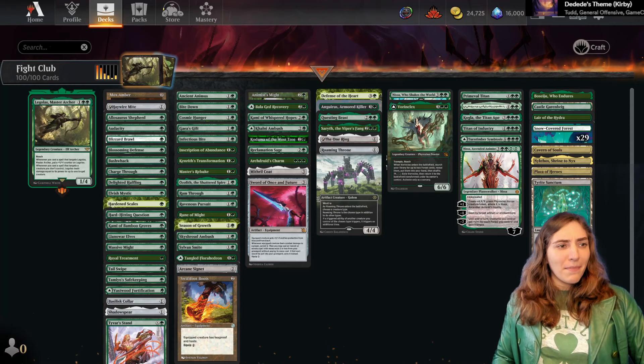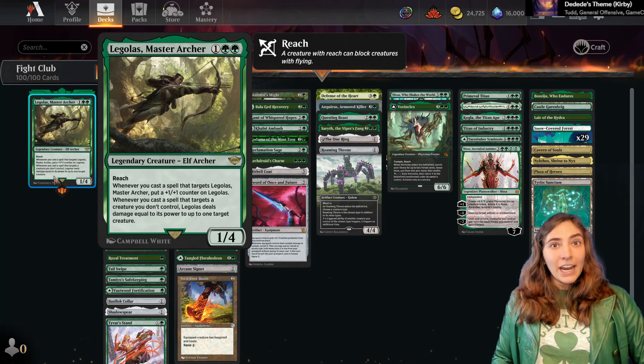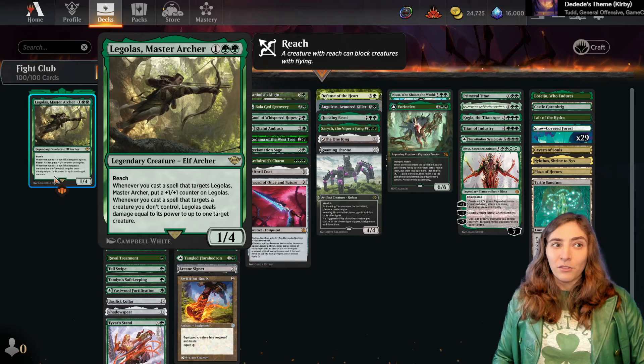This is a mono-green deck that cares about targeting your Legolas and your opponent's creatures. If you cast a spell that targets Legolas, he gets a plus one plus one counter. And if you target your opponent's creatures, Legolas deals damage equal to his power to those creatures.